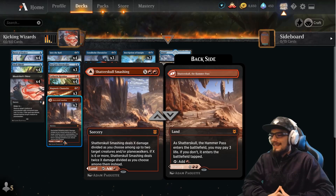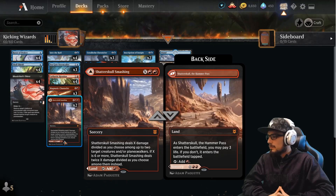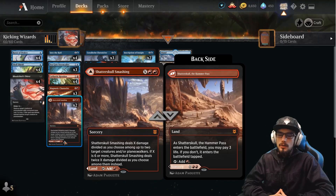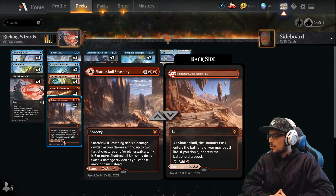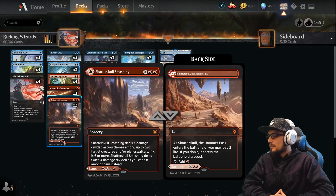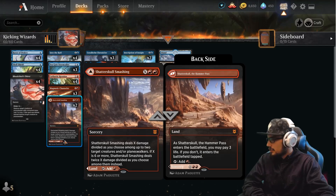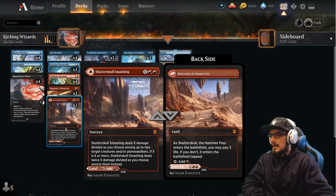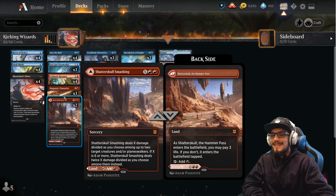Into our two-drops, we've got two copies of Shatterskull, the Hammer Pass — a land coming in tapped unless we pay three life. On the opposing side, Smashing: for two plus X at sorcery speed, dealing X damage divided as you choose among up to two creatures and/or planeswalkers. If X is six or more, the total CMC is eight and X will be twice that number instead. It's a great form of removal and makes the deck more consistent land-wise since we're a three-color control deck.